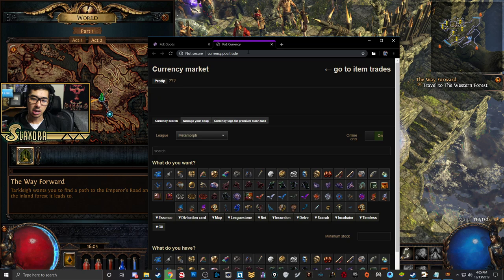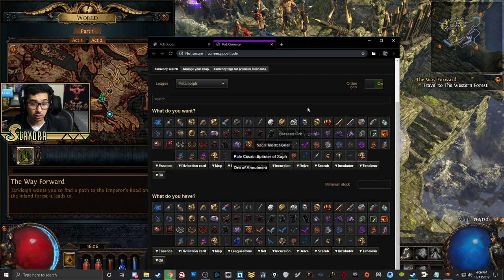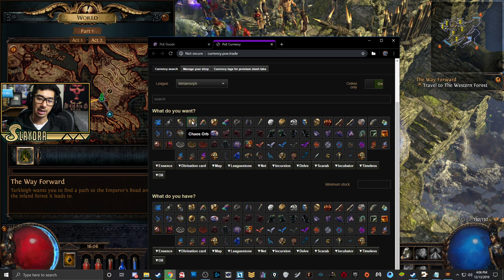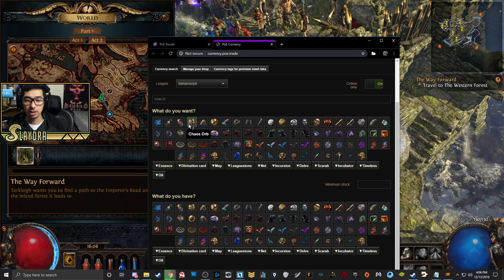There's the currency market and the item market. In the currency market, think of all of these as types of gold in Path of Exile — some are worth more than others and you can see the conversion rate. The Chaos Orb is basically what I'd call the standard currency, kind of like an SOJ in Diablo 2. A lot of items will cost X amount of Chaos Orbs, and lower tier items will cost Orbs of Alchemy.